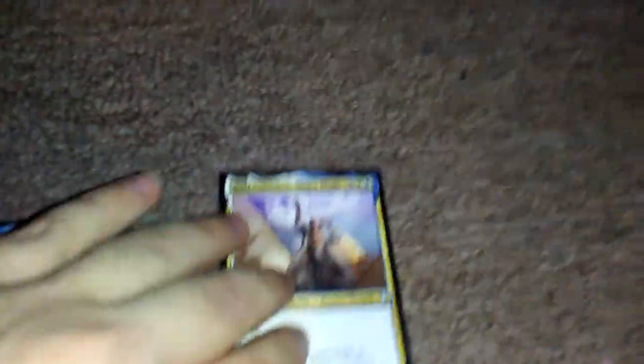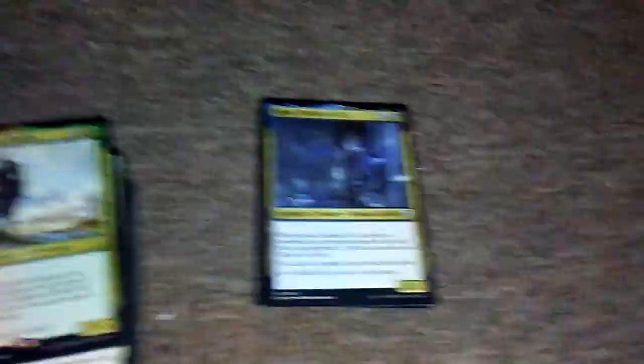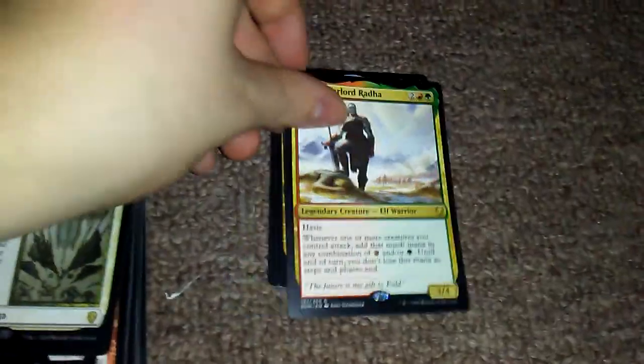As you can see, this little pack here had things that stuck out to him. So let's see what we find. We got two Power Stone Shards, two Rat Colony — which aren't bad — Rath Capuchin, Ship's Maids. I like this guy; he seems pretty cool. I'm gonna make a Storm Deck with a foil version of him. We got a Disciple of Gix, which is pretty cool. Grand Warlord Radha.